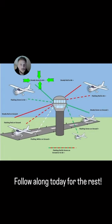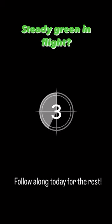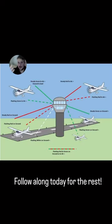Let's start with this one right here. Steady green in the air — what does that mean? If you were still circling there, it would say okay, safely enter the pattern.